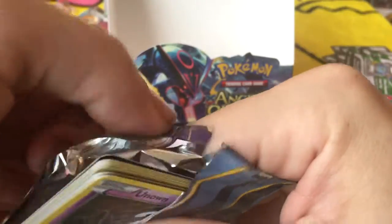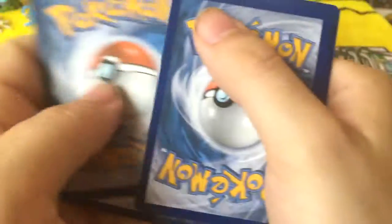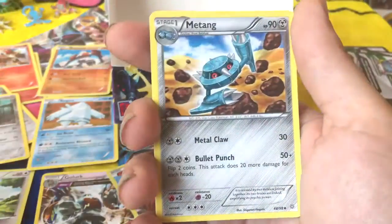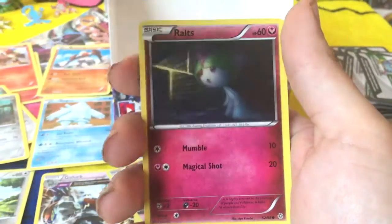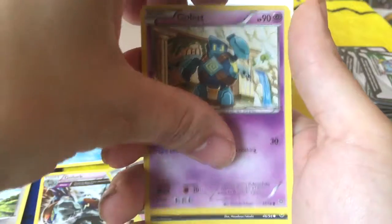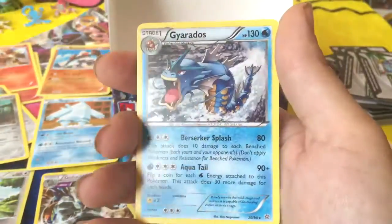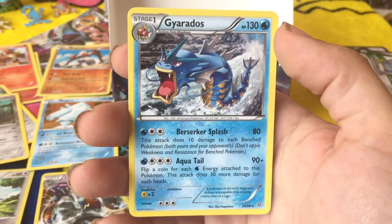And last — definitely last. Hopefully not least. May it have the best card ever in it. Well... in my heart, maybe. Dang it! Tyranitar Spirit Link. Sableye. Metatang. Unknown. Persian. Ralts. Golett. Malamar, Malamar. Reverse Holo Porygon. And... what a way to end this — Gyarados. What a way to end this.